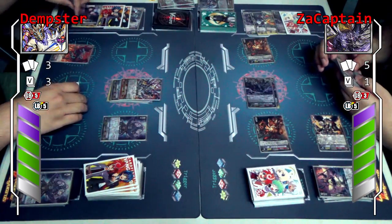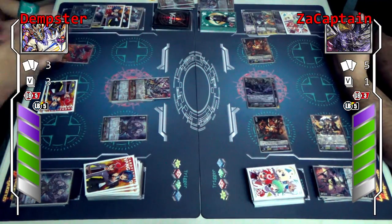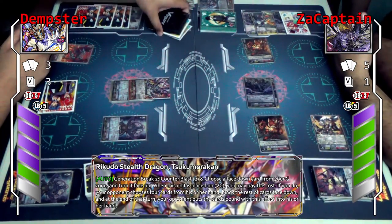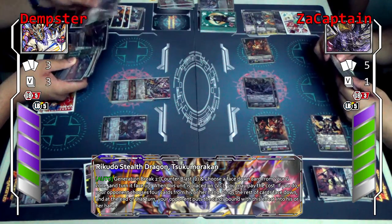Counter blast — use this first. It's on stride. The thing is he knew it was a limit so I had no limit. Thank you, Shisho. I'm sorry, Cap. Okay, I'll use Tumorakang skill — Counterblast 2 and choose one G unit and turn it face up. In this case I'll flip up Zalami Dakang.